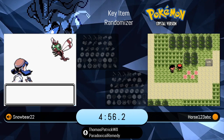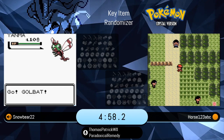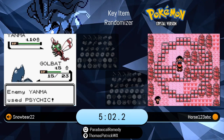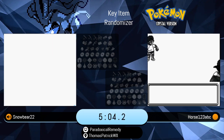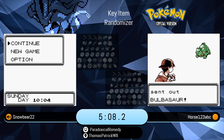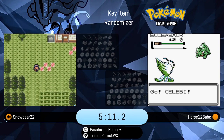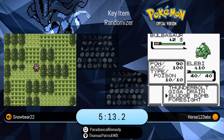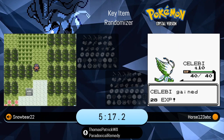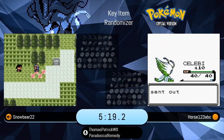That Golduck took Snowbear down. He goes one tree over, finds a Yanma — not quite as good. Yanma doesn't really get viable until Gen 4 when it evolves into Yanmega, which is actually quite a great Pokemon, especially with Speed Boost. That's what I was thinking of.